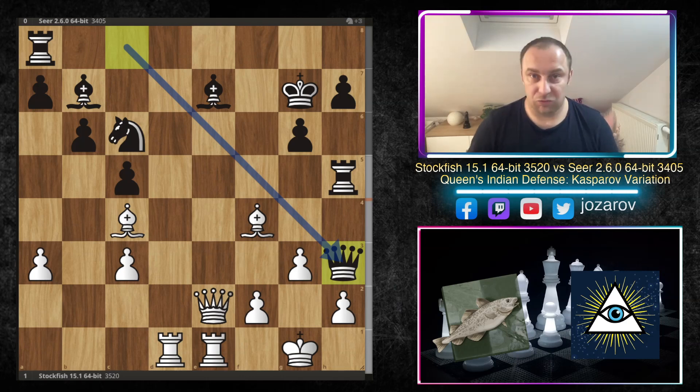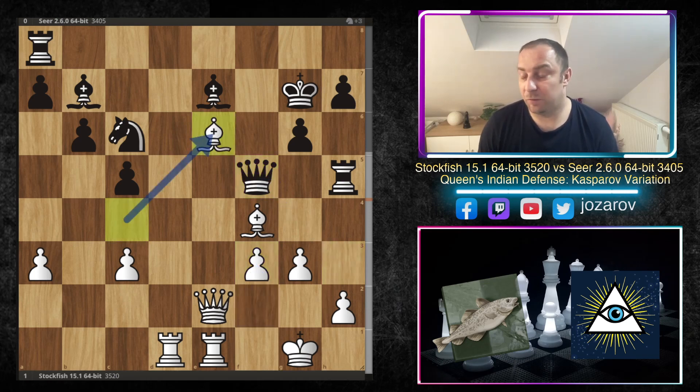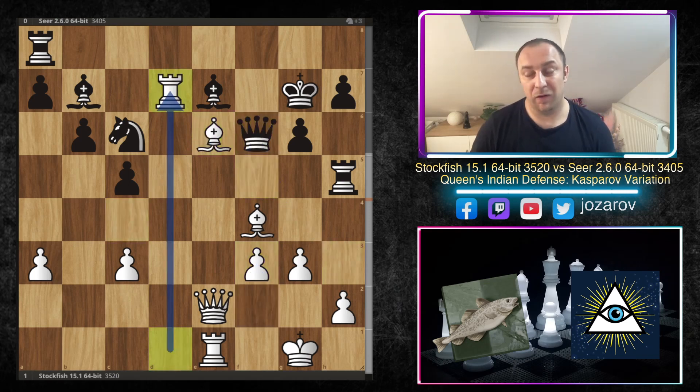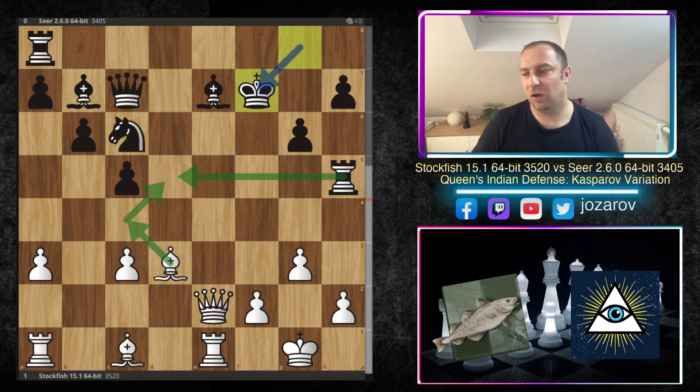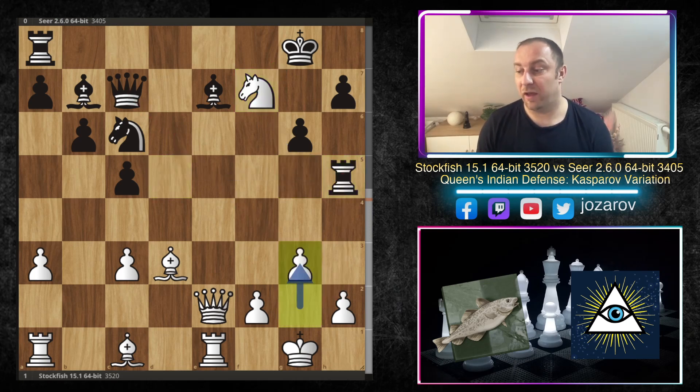Looking at the suggested best continuation by Stockfish: White plays f3, queen to f5, and now bishop to e6 chasing away the queen. When the rook arrives on the seventh rank, this position becomes very messy for Black. As I said, sometimes we should be careful what kind of tactical sequence we're going into — if we cannot calculate everything, I'm not sure I would recommend picking up loose pieces like the knight on f7 in this case.